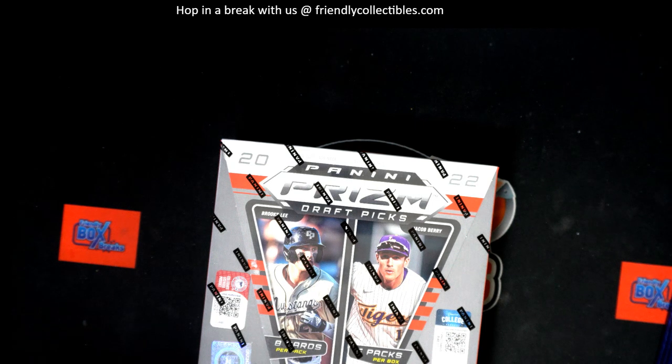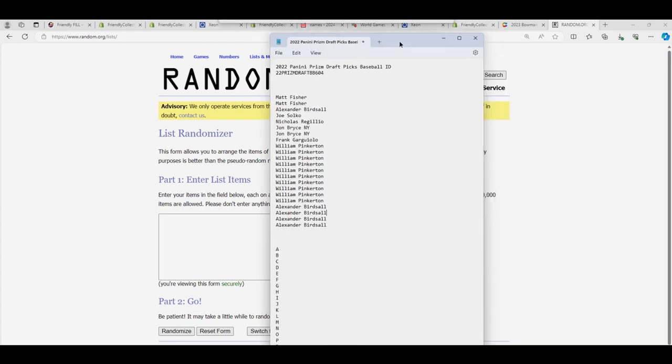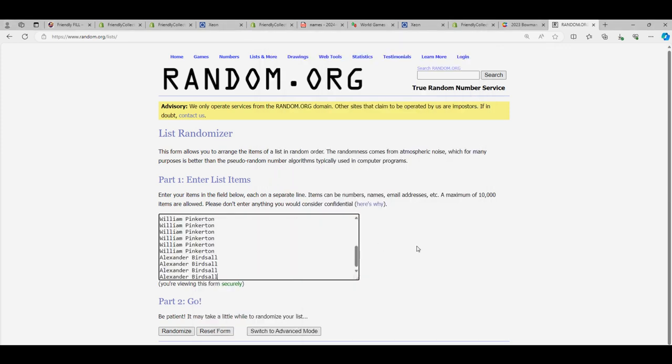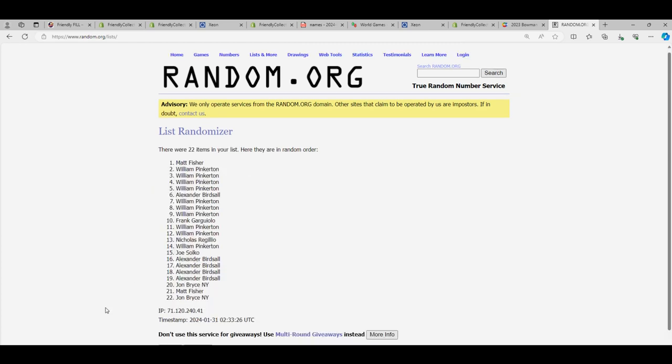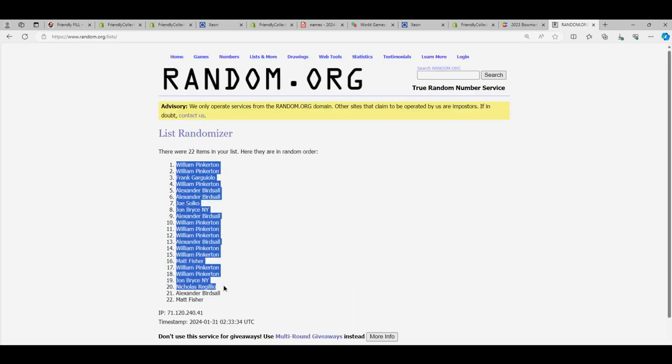Now it's time for PRISM. We're going to start up the randomizer and see what happens in some PRISM baseball. We'll go through seven times each list and stack the lists up side by side. That's how you get your last name letter initial in the box break — it's a last name letter break. Lucky number seven, the first random is all finished.